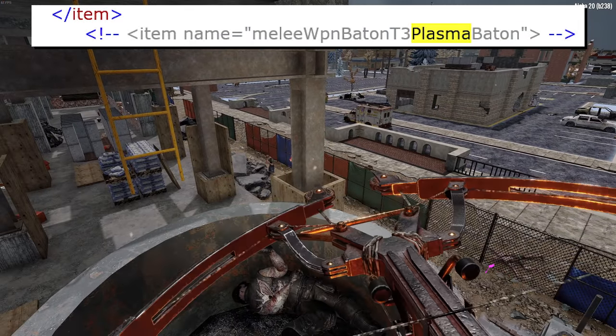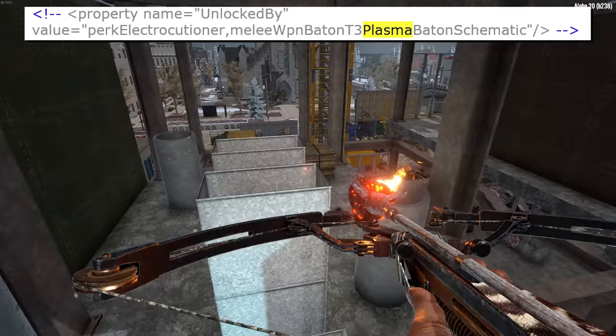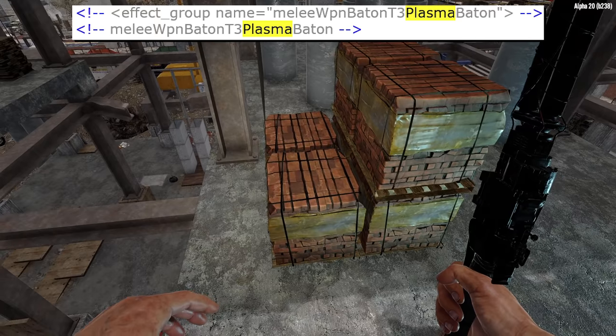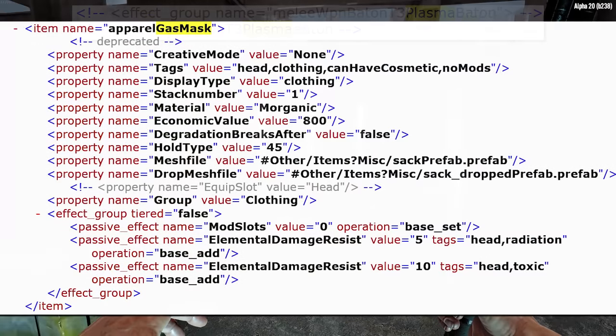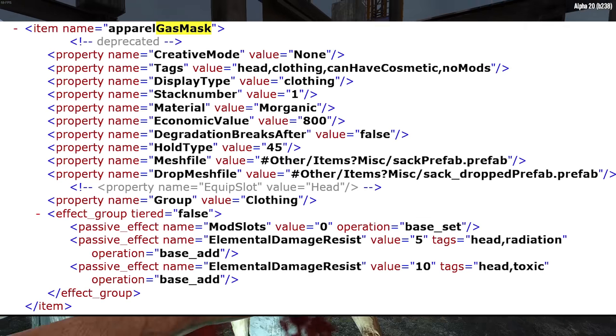A new tier 3 baton appears to be planned according to the items.xml file. The plasma baton appears to be just a buffed-up version of the tier 2 stun baton, and it will benefit from the Electrocutioner perk tree as well.